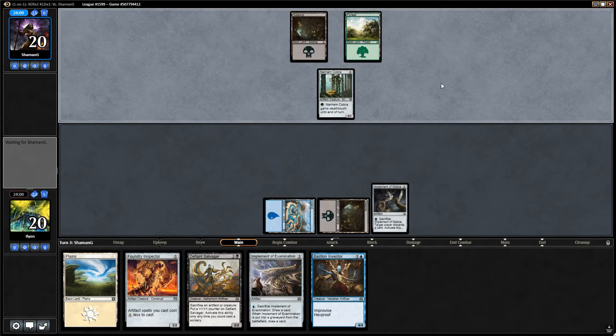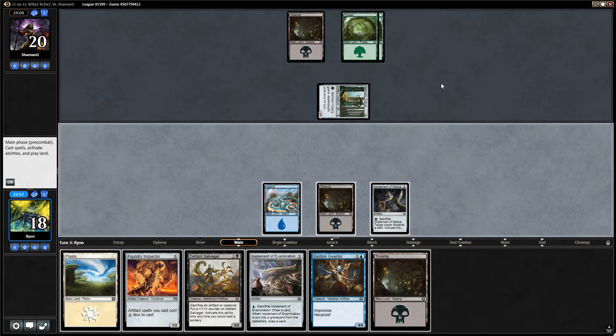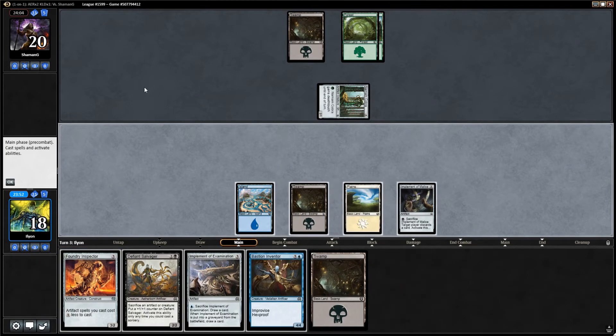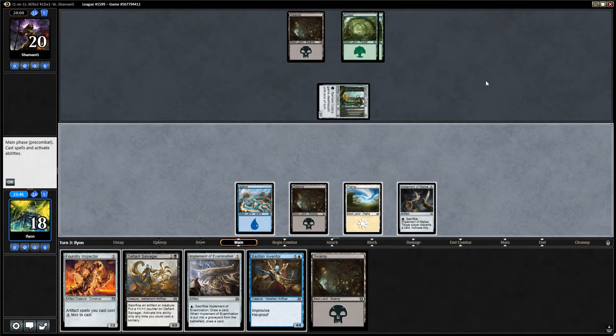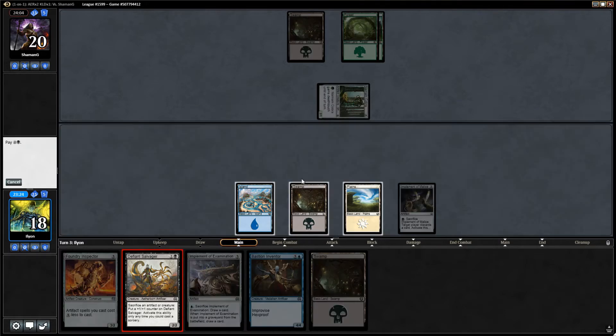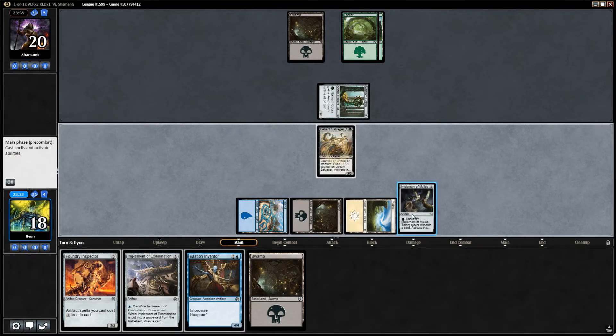I could play Defiant Salvager and sacrifice the Implement to get it to a 3-3, but then I'm putting Bastion Inventor further away. That actually seems pretty decent though. We're trading the Defiant Salvager for a Narnam Cobra, but they have to pay the mana to actually use it, which slows them down. We're not going to be able to get Bastion Inventor down next turn anyways even if I play Foundry Inspector. I'm going to just Salvager here and sacrifice the Implement. I still get to draw a card off of it, and it makes it more awkward for our opponent to attack in.